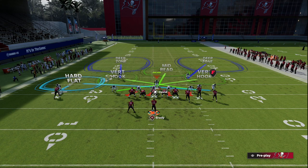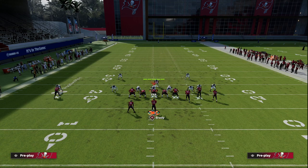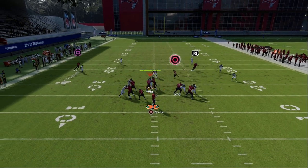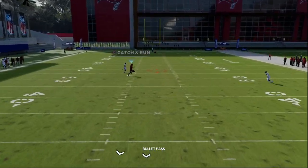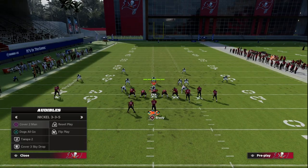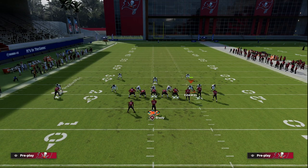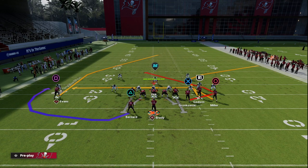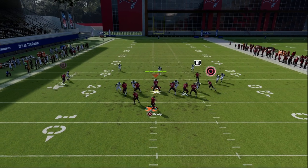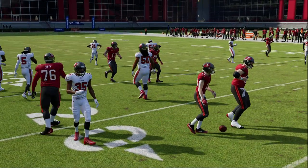Against bunch, it's really difficult to play consistent defense without both a hard flat and a cloud flat — you kind of need that double flat to take away the flooding concepts. If they're going to do that, it creates a high-low over the middle. If the linebacker covers the circle route, you can hit the post over the middle of the field. If the linebacker drops back to cover the post and they still run a double flat with a cloud, then the whole middle of the field opens up for another route to get open.